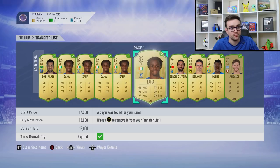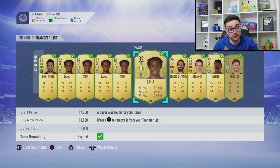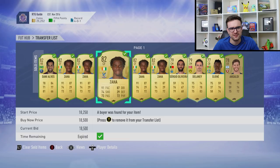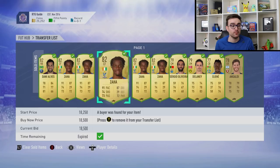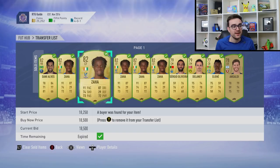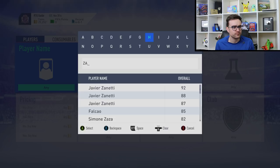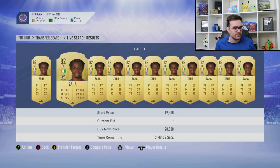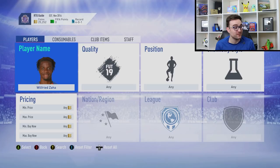The main one I've been doing is Wilfried Zaha. Prices fluctuate a little, so always be checking when you do it. Players like Zaha are pretty decent so people want to buy them, giving them an inflated price for their rating — 20,000 coins for an 82 is a bit mental. People who don't know the price will list them cheaper; someone who just wants a quick sale might list Zaha for 15,000, I buy it and relist for 18,500 and make the profit.